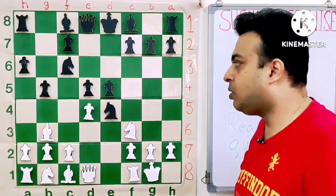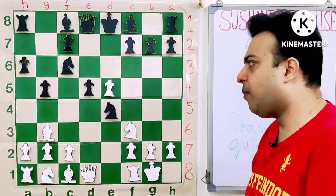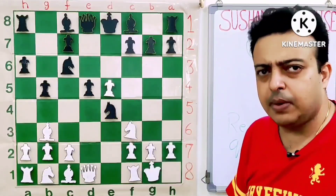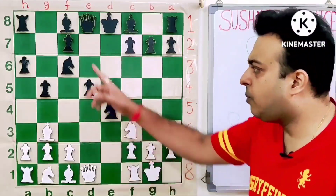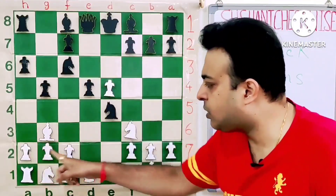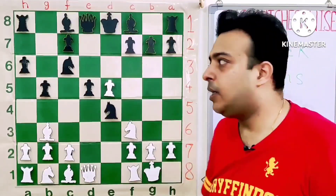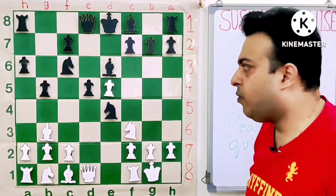So D5 almost of course. D takes E5 — White pressurizes the D5 pawn. Black has of course given up the E5 pawn to get better control of D5. But why Black plays this opening is he is aiming to use this four pawns against three on the Queen's side in the late middlegame or in the endgame. So Bishop E6 protects D5 firmly.